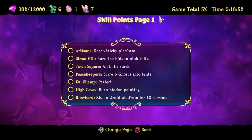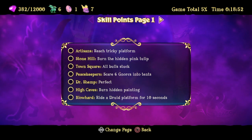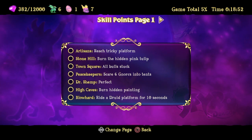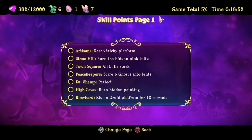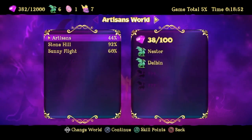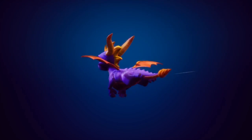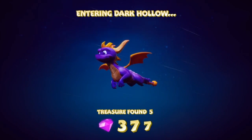Skill points. Tricky platform. Burn the hidden pink tulip. I don't have all of that to do — they're both stuck. Whatever. I won't worry about those for now, I'll worry about those when I get to them.